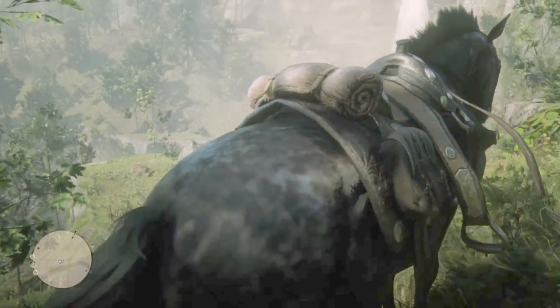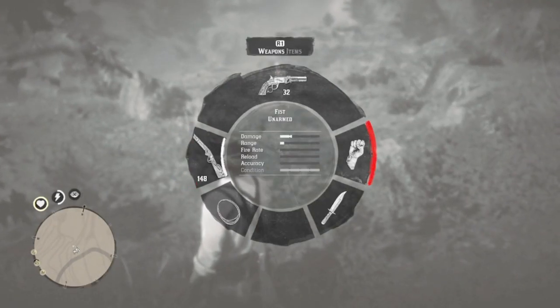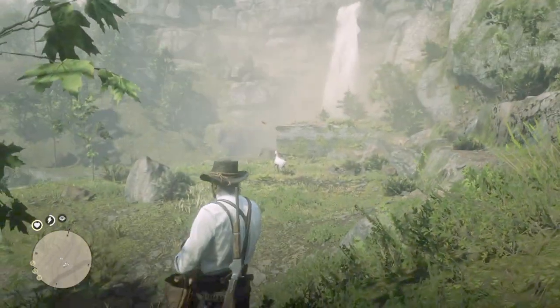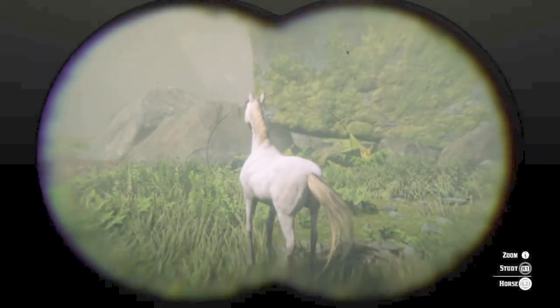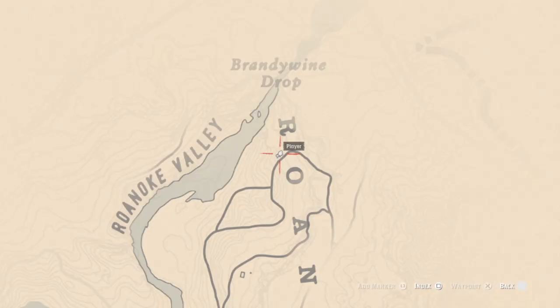The Perlino Andalusian is the easiest of these new PC horses on PS4 to find, as she has a specific location at Brandywine Drop, much like the White Arabian at Lake Isabella. Here's the location at the waterfall on the Camasa River, between the R and the O of Roanoke Ridge.